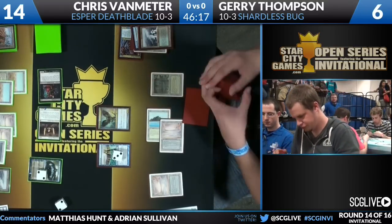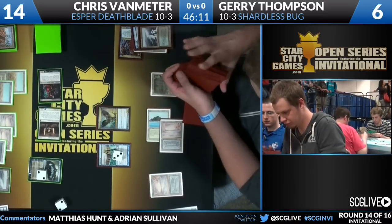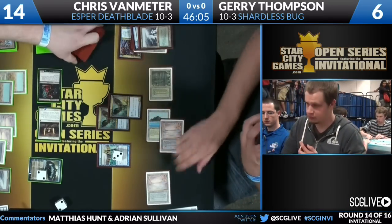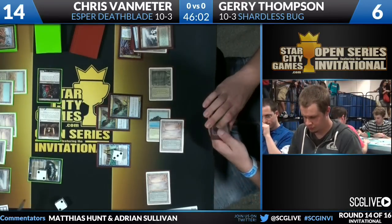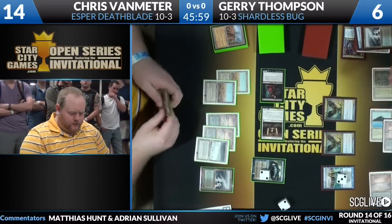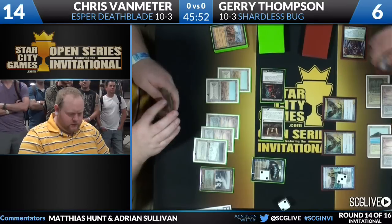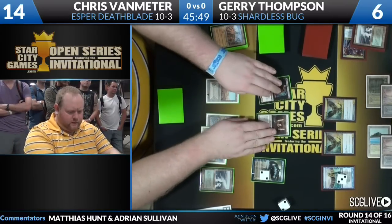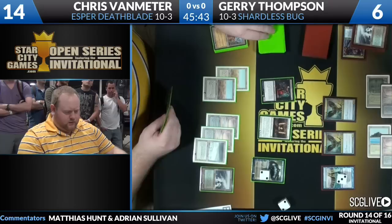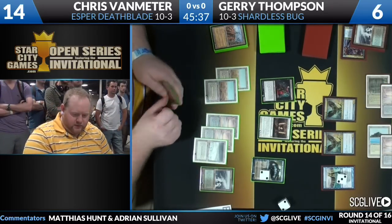Jerry's going to match his Baleful Strix with another Baleful Strix, giving him a pretty good board presence. But Chris has used his Jace at least three times here — it's really hard for Jerry to keep pace with this card advantage. Chris Van Meter is drawing three cards a turn and getting to pick which they are. Dark Confidant triggers again, and Chris decides he wants that additional card rather than cracking the Fetch Land to get a new top of deck.